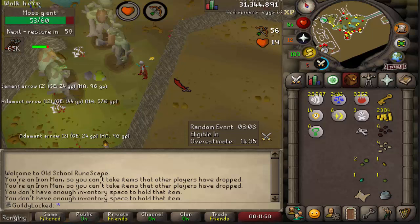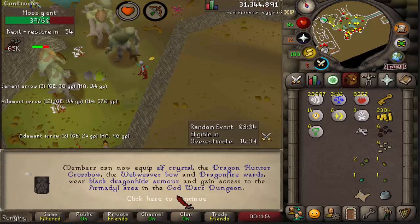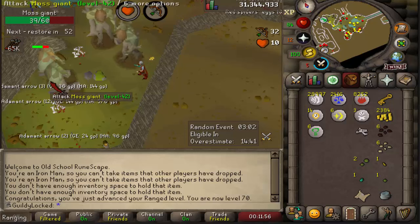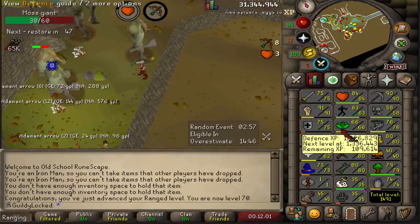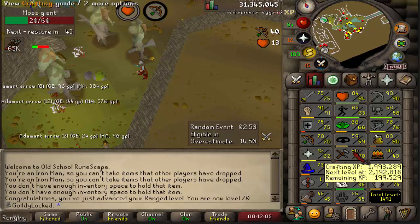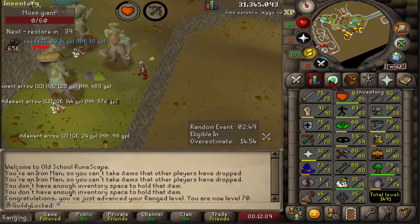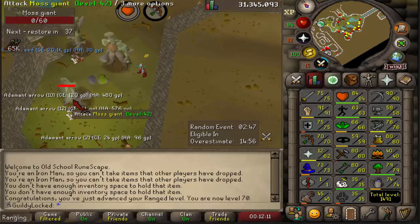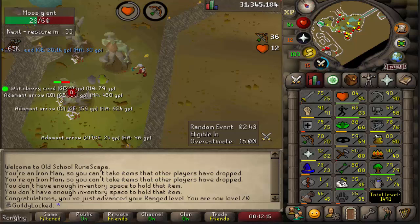I mean, look at this little twig head. 70 range. I am probably never going to train this skill again. I just don't see the need. I can wear black dragonhide, which is like the ultimate gear, if I can ever get my crafting level up high enough to make it. That's basically the next goal, and then that's like the end of our upgrade. 70 range — I am not getting any more.